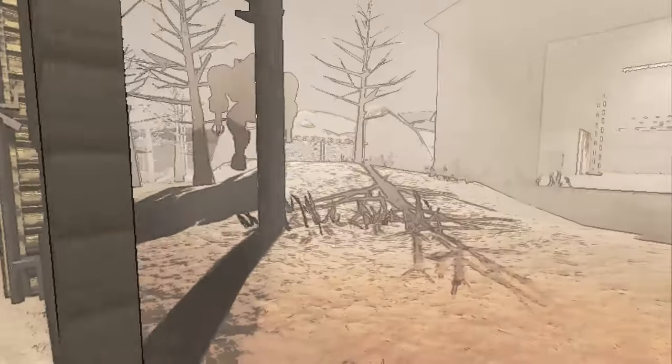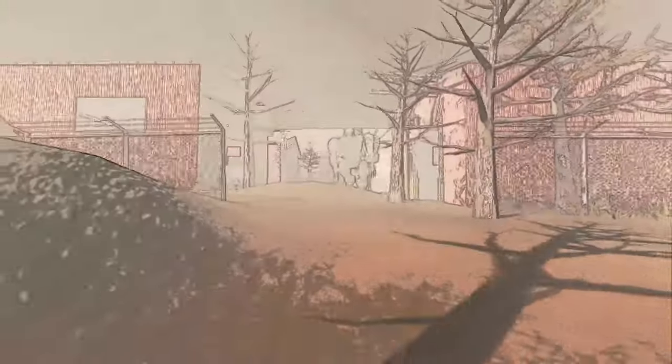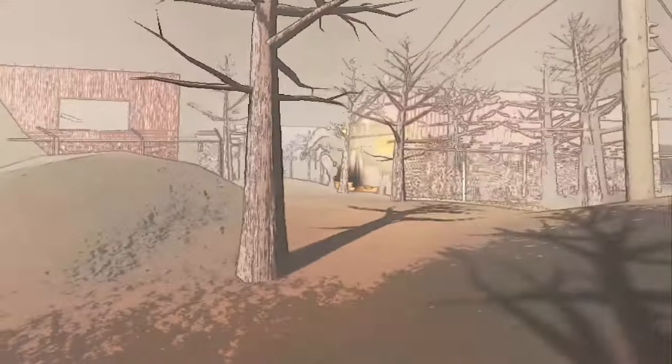When you get too close to an Old Bird, it will attempt to grab you with its right arm. If it misses or doesn't see you and you are too close, it will stomp around, so make sure not to stay too close to its feet.